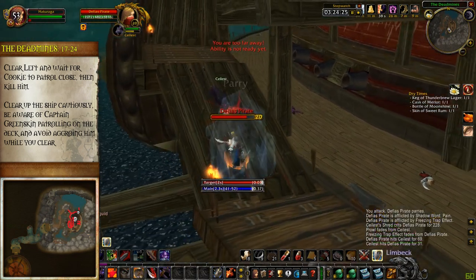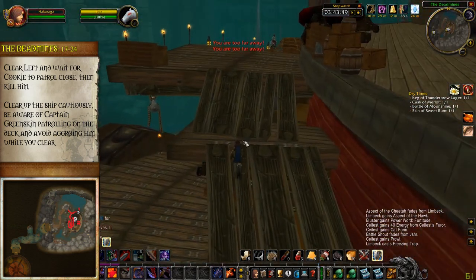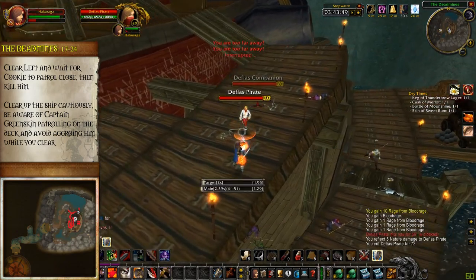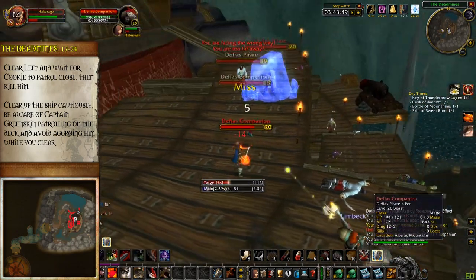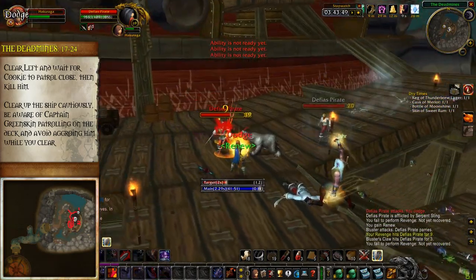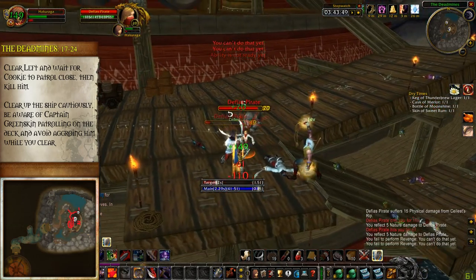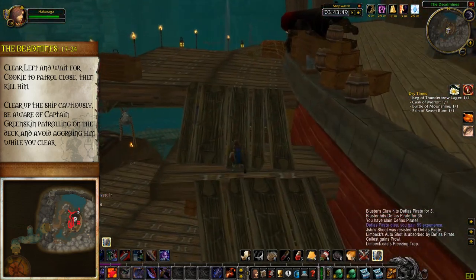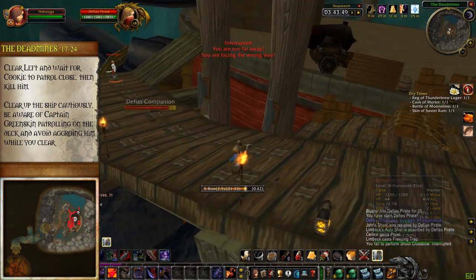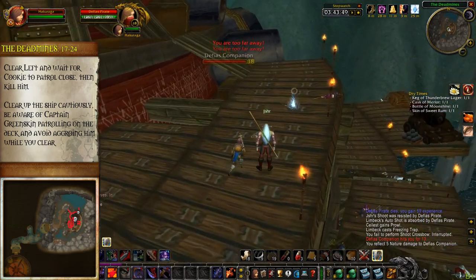The big challenge is when you get to the top of the first ramp on the second-level platform. There is a boss, Captain Greenskin, that patrols on the deck of the ship with two pirates. One of the pirates has a pet bird that likes to aggro through the side of the ship — if you get too close, the parrot will aggro and pull everything on the ship with him. You can avoid this by keeping track of where Captain Greenskin's patrol is. It's a good idea to mark him with a symbol, have your group stay down the ramp on the lower platform, and then have the tank run up whenever Greenskin is far away and carefully pull the pirates down to your party. Wiping in Deadmines forces you to clear through all those respawned patrols and really slows down your clear speed.